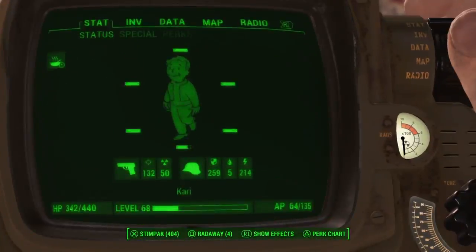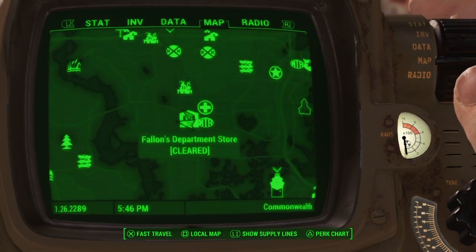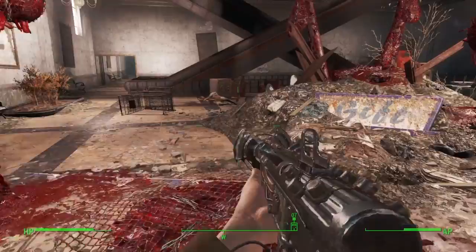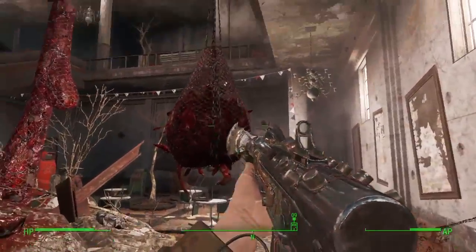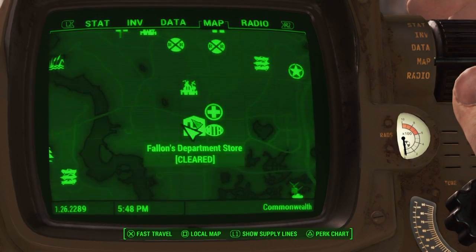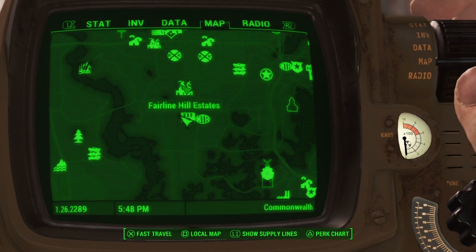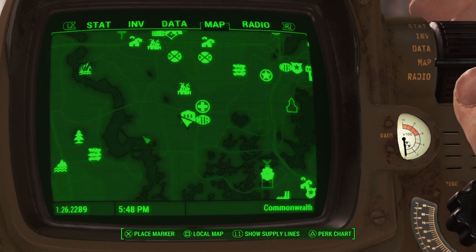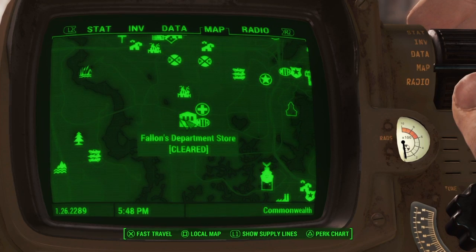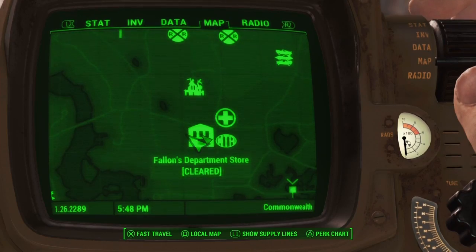If you guys are at Felton's Department Store, there is a lot of goodies in this place — it's unbelievable how much stuff I found. Let's get started. Once you fast travel here, it's Felton's Department Store, right close to Berlin Hill State and Milton General Hospital. If you guys haven't cleared this yet, please do — it's pretty awesome.